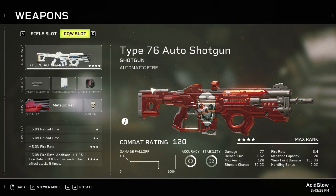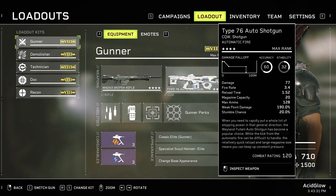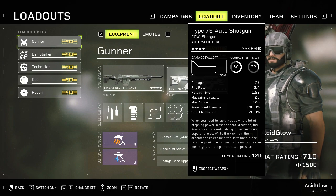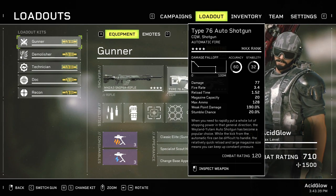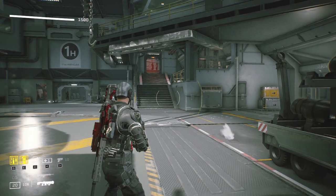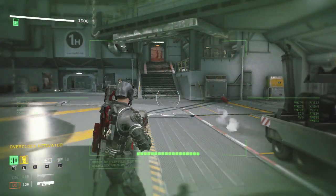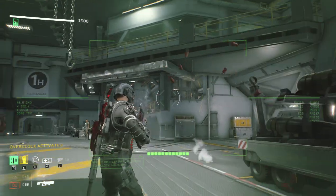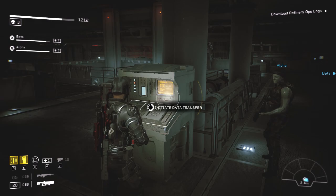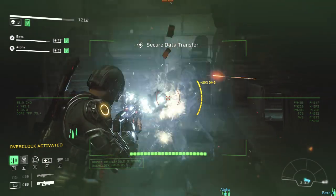For the Gunner's secondary weapon, the Type 76 auto shotgun was the best weapon I used for this class. With the right attachment you can get up to 20 shots per magazine, and the automatic fire during overclock turns it into a beast. Just have someone cause a knockdown or stun effect first, then activate overclock and unload every shot you can — this weapon is going to melt.